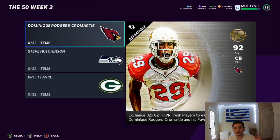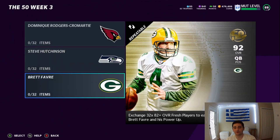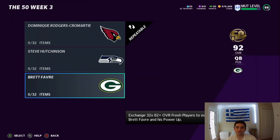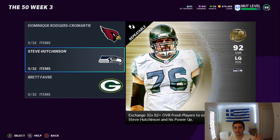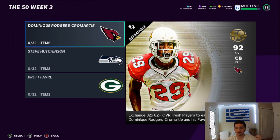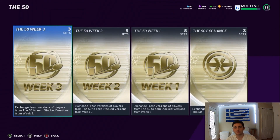Also guys, these power-up cards are going for a lot. Every single one of them is over 400k. Brett Favre's is at 675k. So if you do the set, remember you can always sell the power-up card instead of just keeping it. If you have a lot of 81s and 82s left, I would recommend doing the sets and then just selling the power-up card. You'll probably get the DRC, the Steve Hutchinson, or the Brett Favre for really cheap. So I would do one of those.